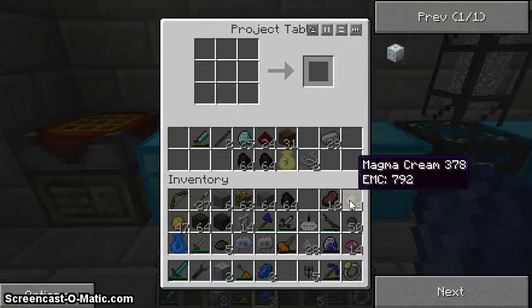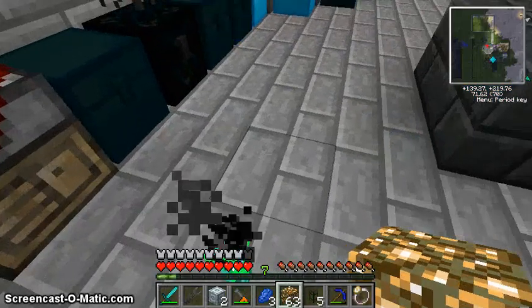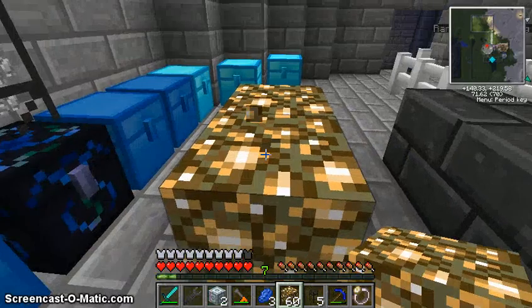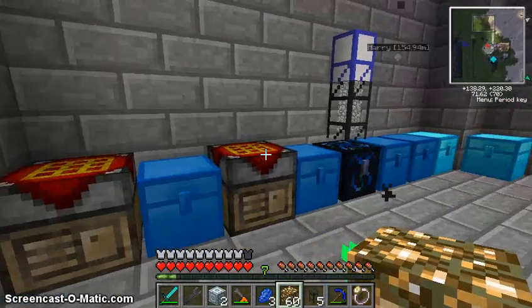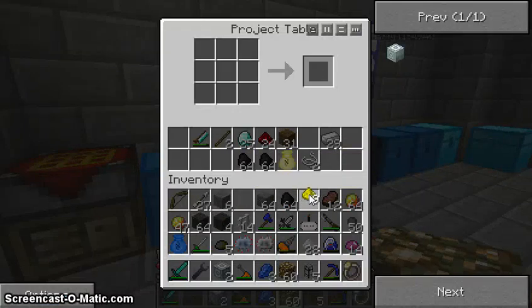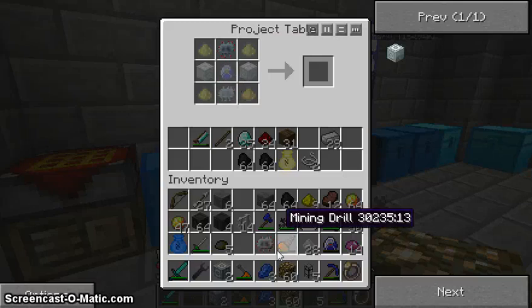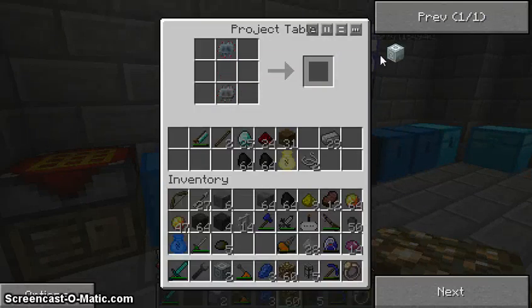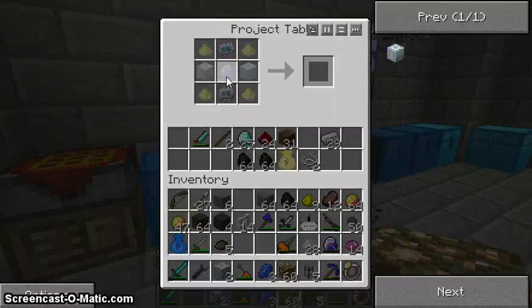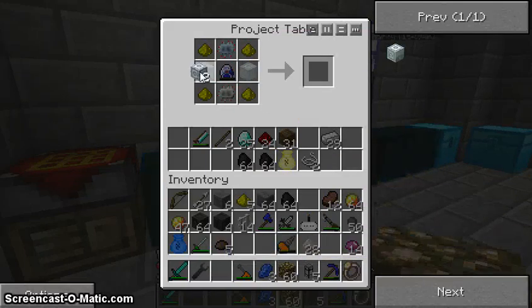Advanced machine blocks. We'll just need some glowstone. Okay, we're now having an official go — it's going to be so quick. Advanced circuit at the top. Glowstone. Lapitron crystal. Advanced machine blocks.